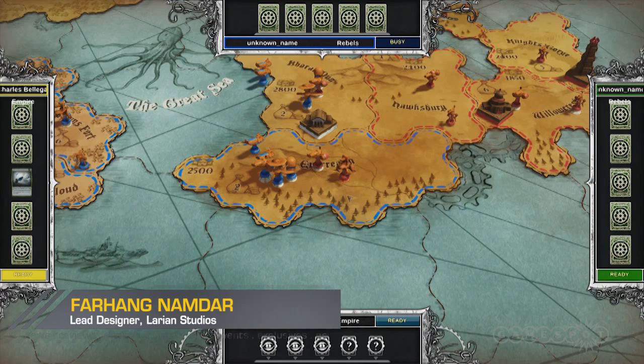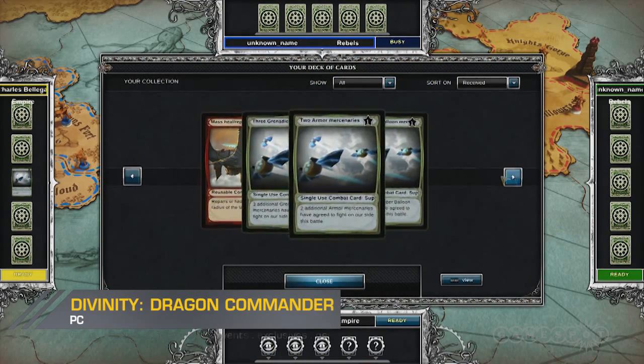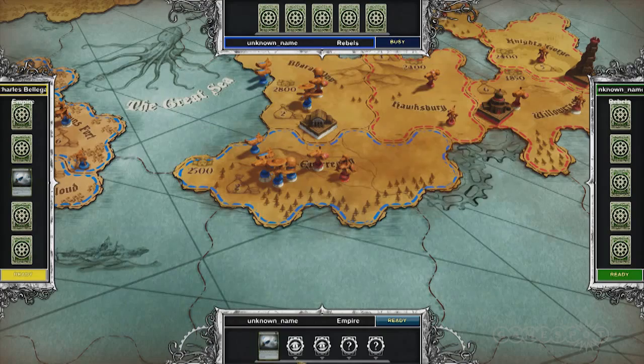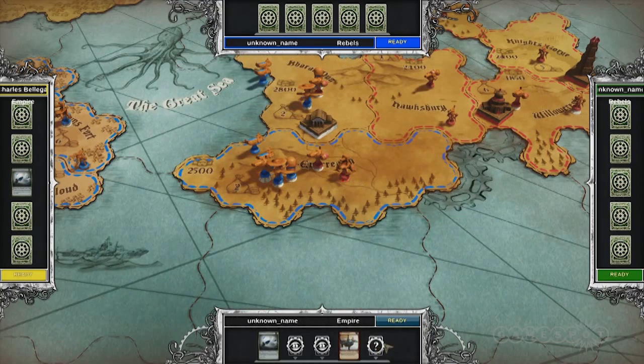I'm the red guys. I'm actually protecting my country here from an invasion by blue. At this point, I have five card slots on which I can play multiple different cards. We have Dragon cards, we have Mercenary cards, which are additional units that only pop in for the battle. So I'm going to play a couple of those. I'm going to get some Armor Mercenaries. There's five slots, two of which are blind — these slots can't be viewed by other players. I'm going to play one of my good cards there, which is a Mass Heal card. It's a Dragon skill that allows me to heal my units on the battlefield.